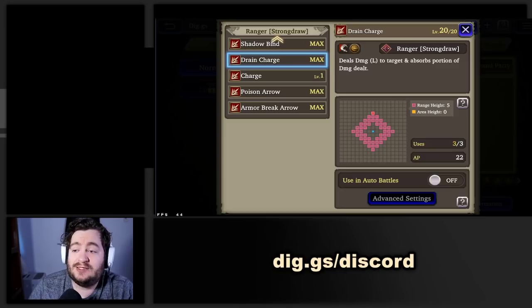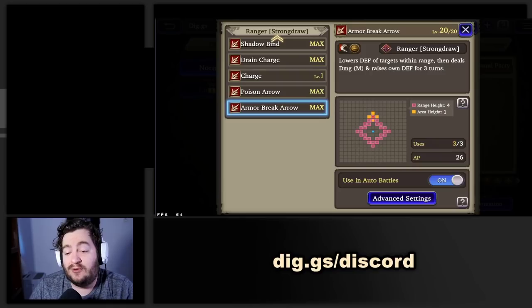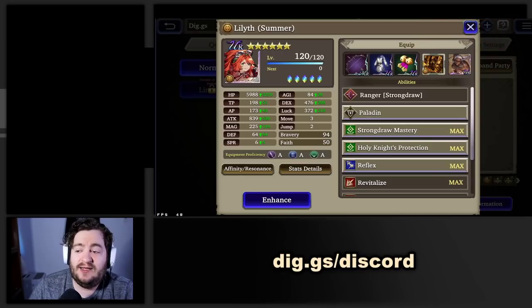The whole time I was trying to get her to spam Armor Break Arrow — I wanted her to use it to lower the defense on targets within range, then deal damage and raise her own defense, because I wanted to prioritize her defensive capability. So to get her to work the way I wanted, I had to turn off Barrage, turn off her limit break, and turn off Drain Charge. Now I'd say she's finally in a spot where I'm relatively happy with her, going for a little defensive build.